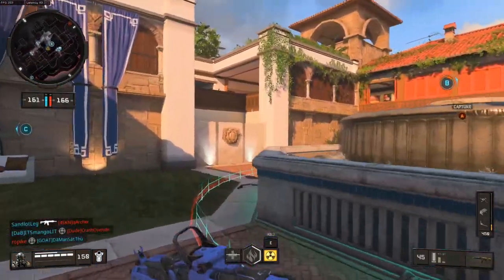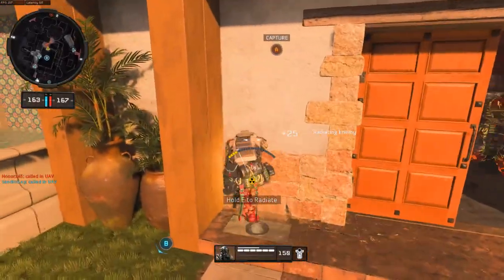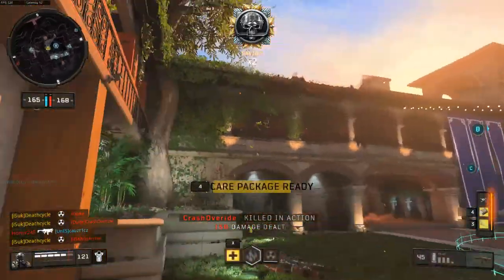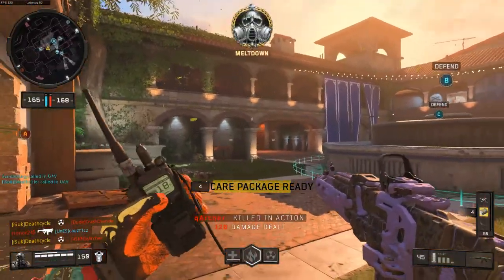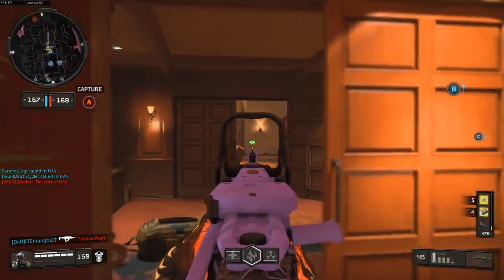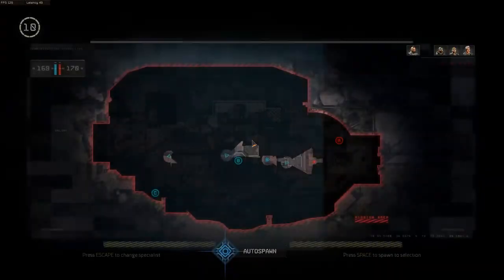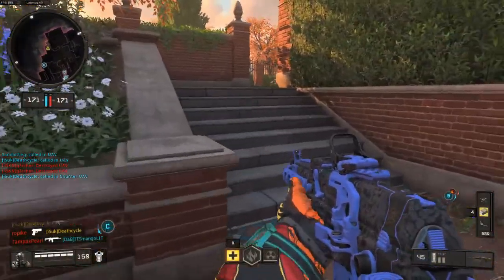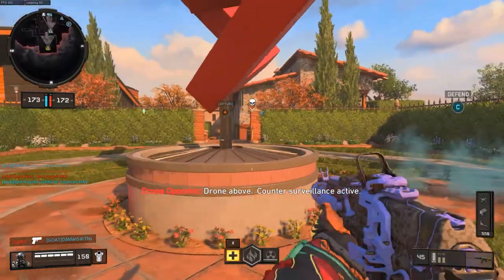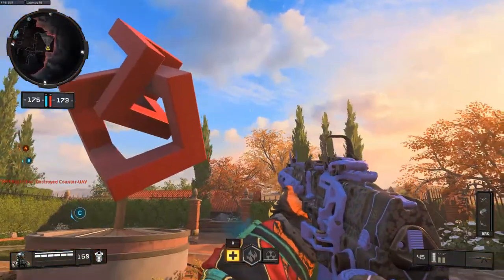Let me get down on B. No one's down here anymore — great. I'll just sit over here with my reactor. Oh, nice triple kill with my reactor! I think that's my first one. Got my UAV and my care package — going to call that in right now. Hopefully get something good. Hopefully my team can keep B while I get my care package. Somebody's back there destroying everything.